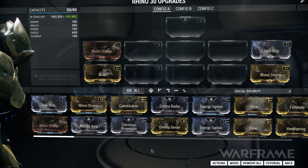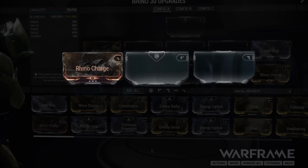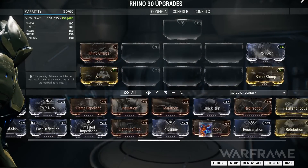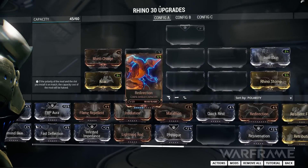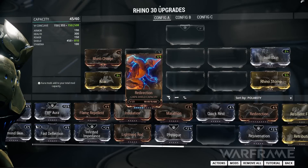When installing a mod to a Warframe, certain slots will have polarity markings on them. There are five different polarities in total. Matching your mod's polarity with your mod slot will reduce the amount of points required to install that mod by half, rounding up to the nearest point.